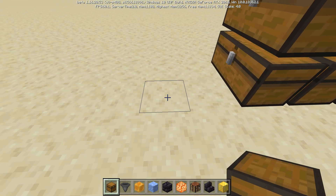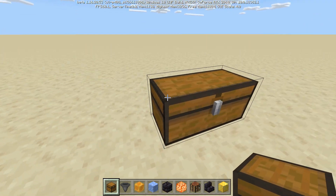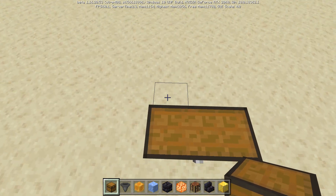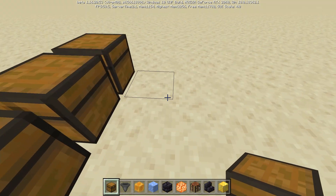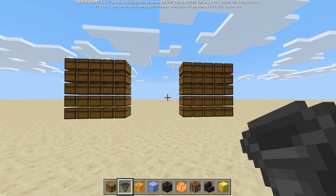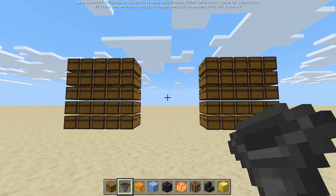We'll place on the sixth block right there to retain that five block gap, and then make that five rows tall. Now that we've got both of those five by fives in, we've got our 50 double chests — 25 on each side.